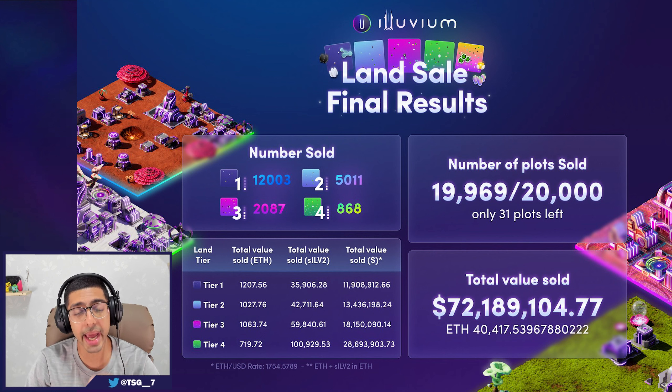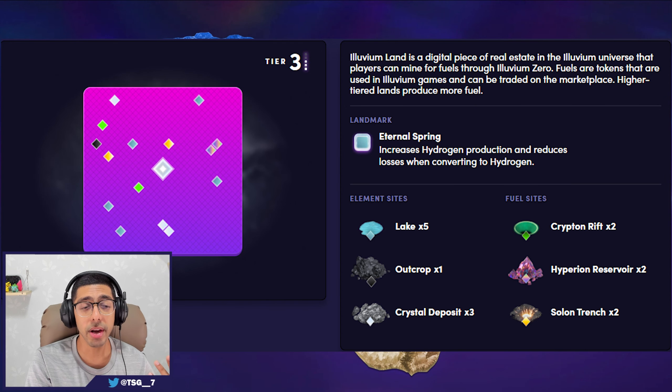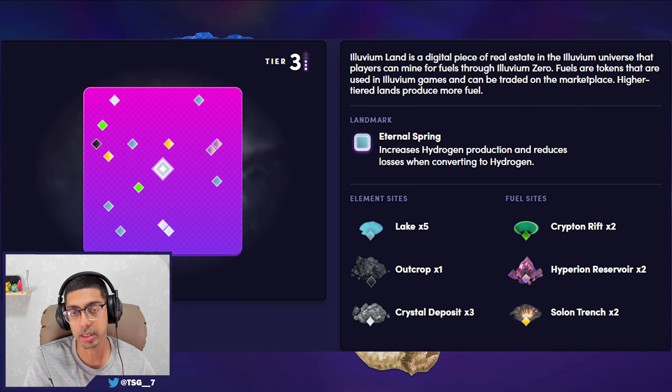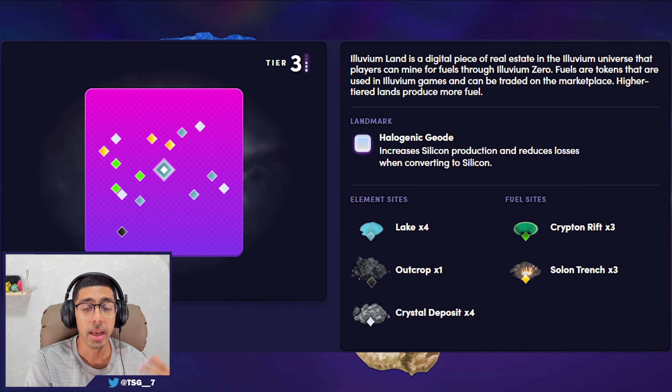Going into day two, we understood where the price floor was, so I knew where to start making my moves. The first land I got was two tier threes. I did pay a premium for them but they came out really well. The first one is an Eternal Spring with five lakes — everything else is pretty balanced. In my opinion it's A-plus tier land. The second one has a halogenic geode — that's silicon — and I have four silicons, with a bunch of Krypton and Solon. I'd say A tier.